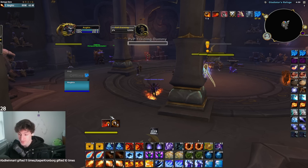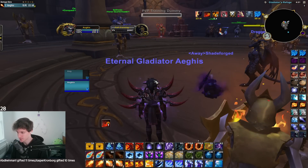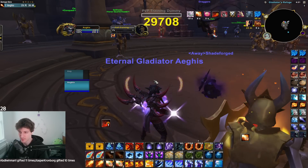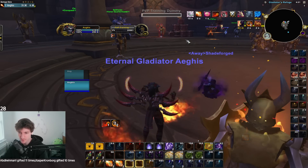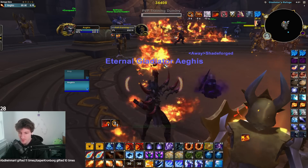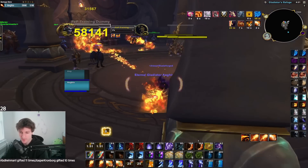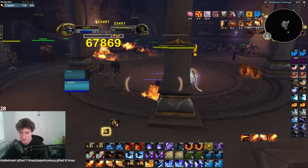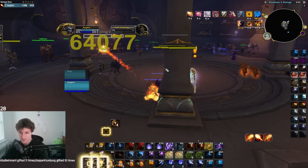Now we'll go into the burst damage, your Combustion rotation. That was the consistent damage — what you're doing free casting from range. This is going to be your big Combustion go. Ideally, get a Ring of Fire down first, then: Fireball, Combust, double Fireblast, Pyro, Pyro. Phoenix Flames, Pyro, Fireblast, Pyro. Phoenix Flames, Pyro. Tinder off cooldown — send that in. Fireblast, Pyro, Pyro.